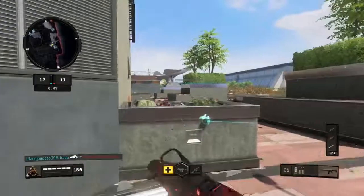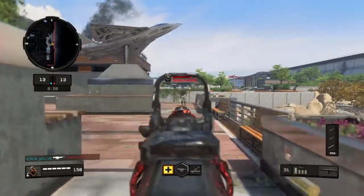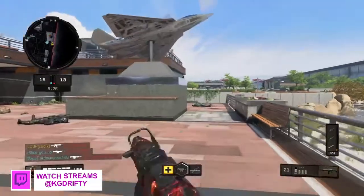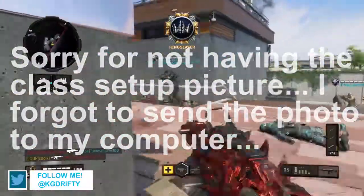Starting off with the optic sight, the optic sight that I use is Red Dot Sight. The reason why I use Red Dot Sight — it just feels like a perfect sight for the ICR, just the way the ICR is and how the gun looks and how everything is set up. I just feel like the Red Dot Sight is probably the best, and it just feels perfect on the ICR.